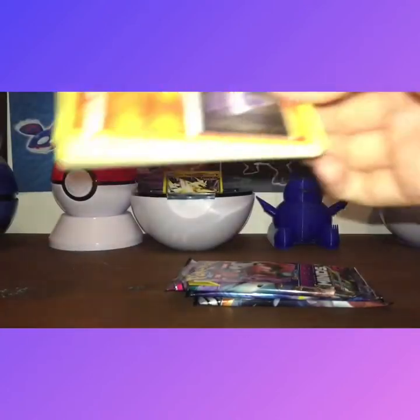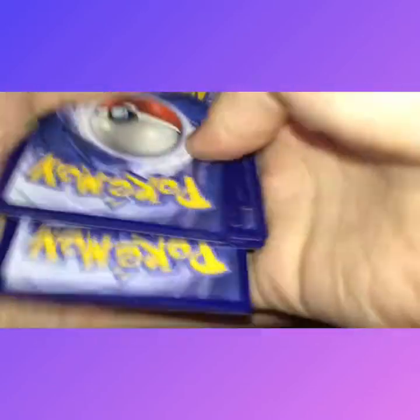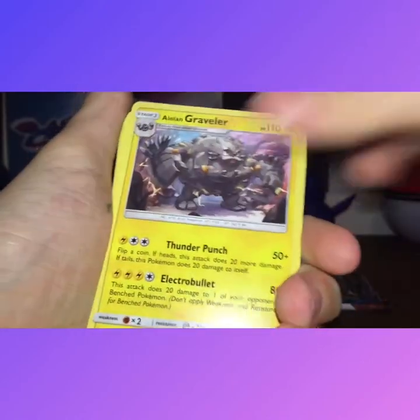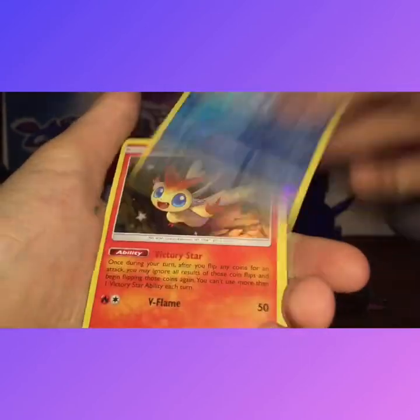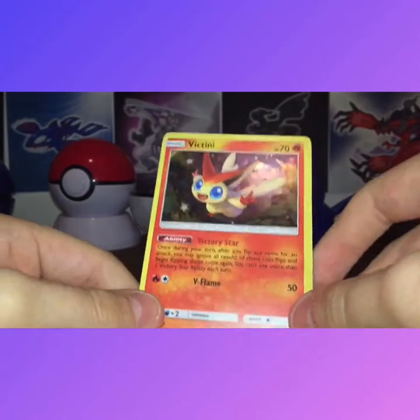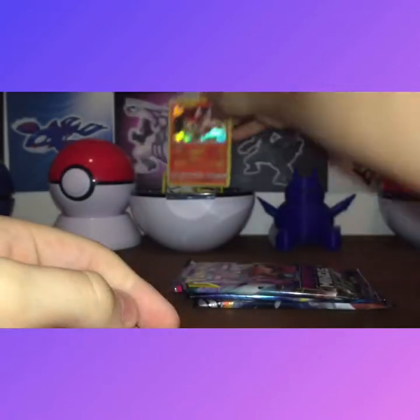Okay, Guardians Rising. Not much, didn't top that. Double pack over there — but if it does, that'd be awesome. Steel Energy, Malo, Graveler, Altar of the Sun, Litwik, Pancham, Vulpix, Vaporeon, Pidgey, and another holo — big Teeny. It's a nice card, I like it, it's actually a pretty good card.